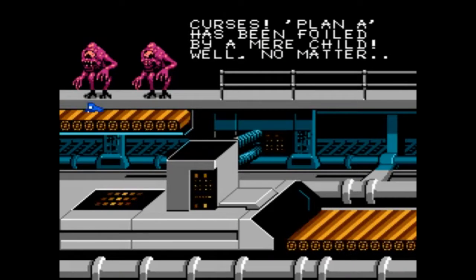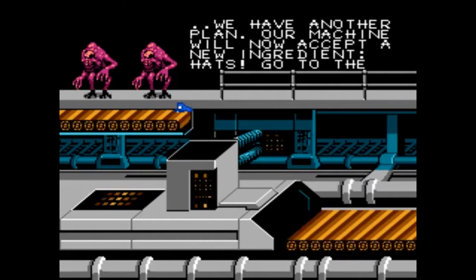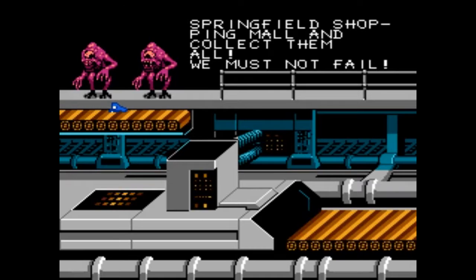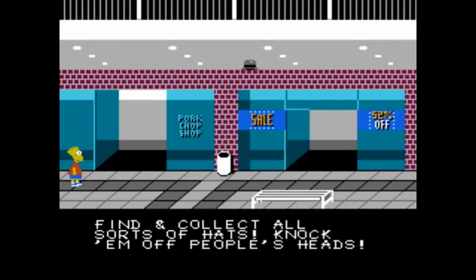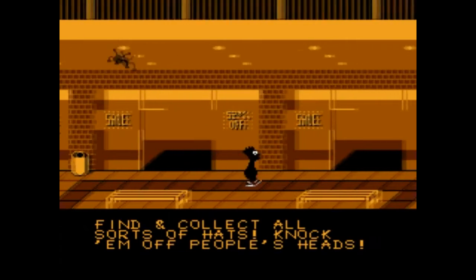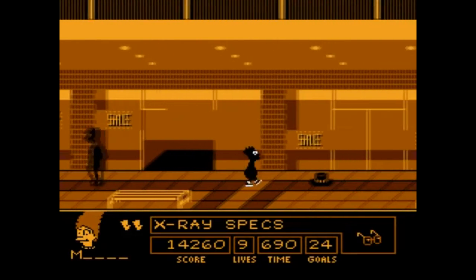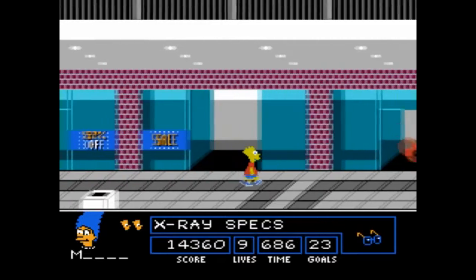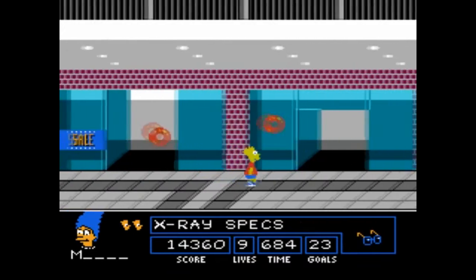So now when he gets to the second level, you look at the space mutants and now they are after hats. What kind of bullshit is this? Before we went from them turning everything purple, and now you gotta stop them from taking all the hats. Does this fucking make any sense? I don't think so.